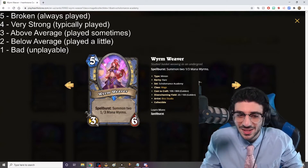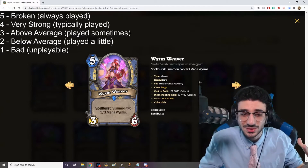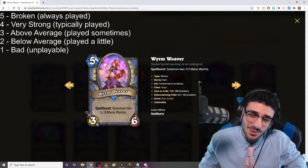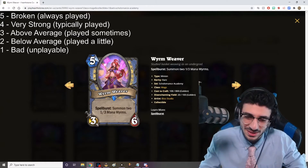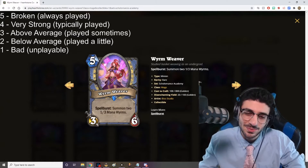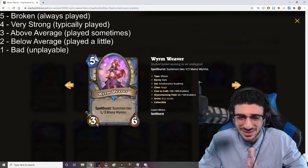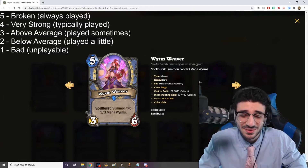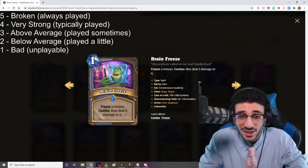Worm Reaver — five mana, 3/6. Spellburst: summon two 1/3 Mana Worms. Mana Worm used to be a one-cost card before it was nerfed to two mana, so you're actually getting nine mana worth of cards for probably six mana, which is good. The Mana Worms will scale, which is very nice. It just fits so well with a tempo-based spell mage deck. This card has got to be a five out of five. Even if you only run one copy, the card is just so good.